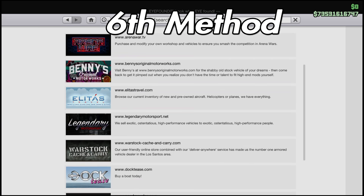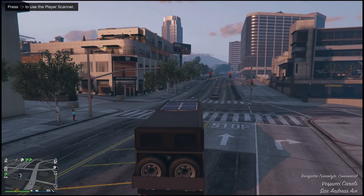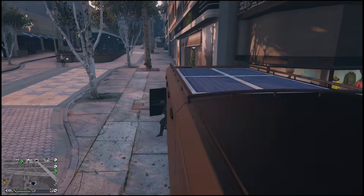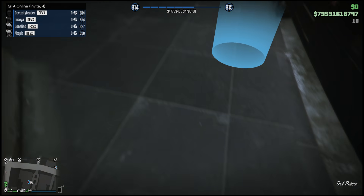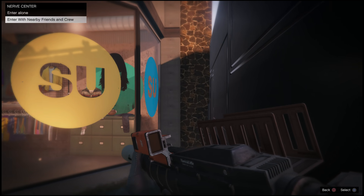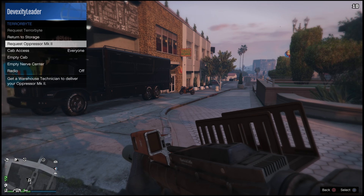The sixth method is a bit different. Go to Warstock Cache and Carry and buy either the Terabyte, Avenger, or MOC. If you have an MOC, buy the turrets too. If players are hiding in a clothing store in passive mode, drive your MOC, Avenger, or Terabyte nearby. The Terabyte has a smaller hitbox so it works better. Enter the blue circle and you'll get an option to enter alone or with friends — click 'enter with friends.'